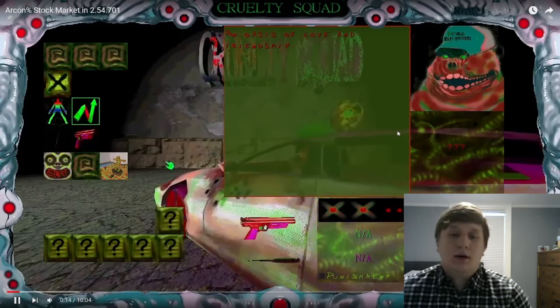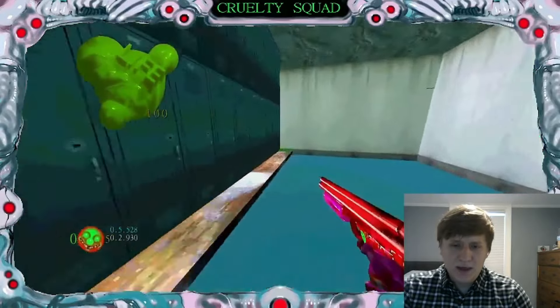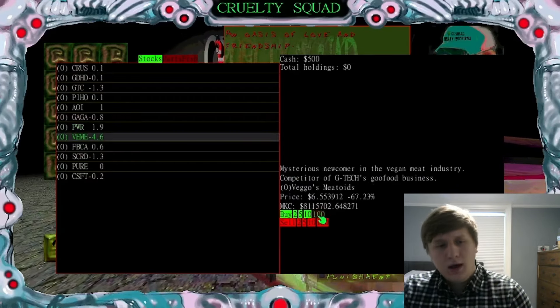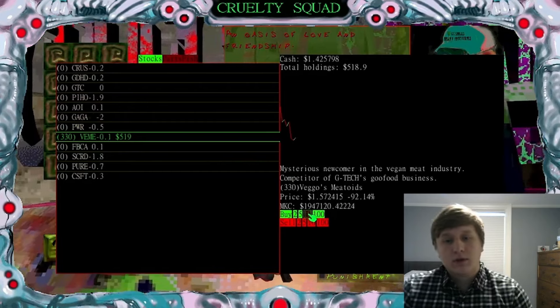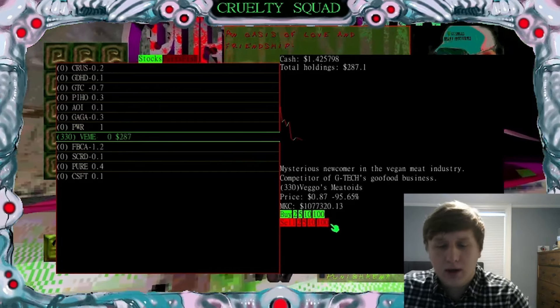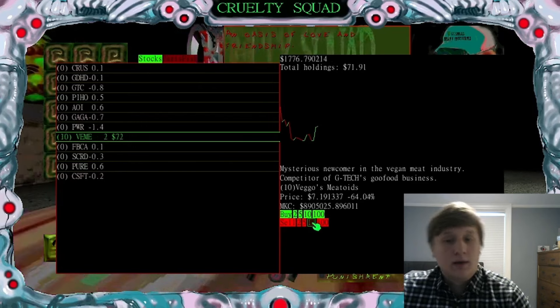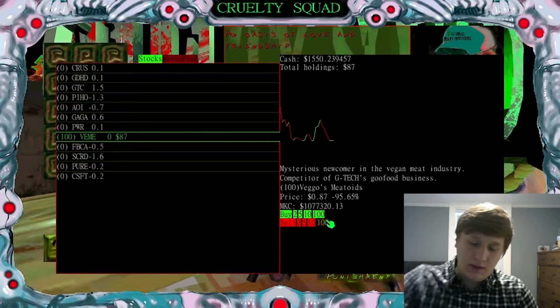The reason you see me quitting out before I start the run is it resets what point in the cycle the stocks are. The stocks go on this pre-recorded path every time, and it crashes very early. When a stock crashes you can pick up like 500 of them for $500 because it costs $1 a pop, and then you can sell it at $6 and quickly multiply your money. This little chart in the stock market - the way it goes up and down is the same every time, and resetting the game starts it over, so I know when it peaks and when I should buy.